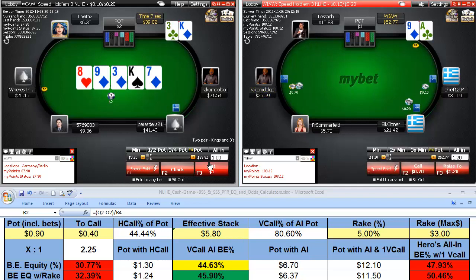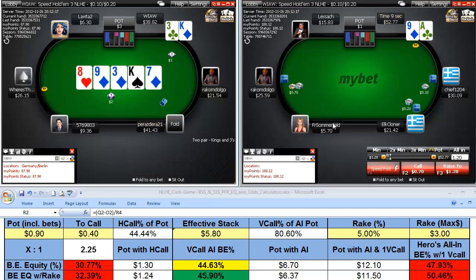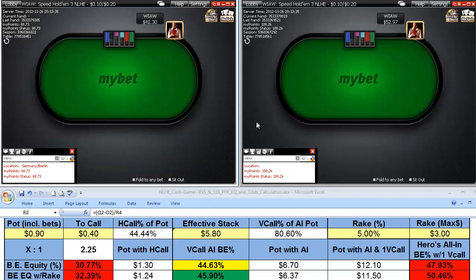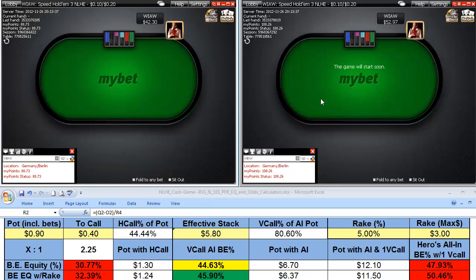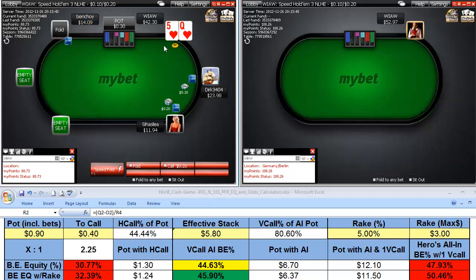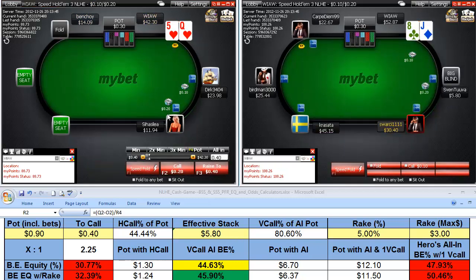The king blocks somebody's potential flush draw here, making it less likely. We're approaching basically two stacks over here in the plus, and a stack and change on the left table.